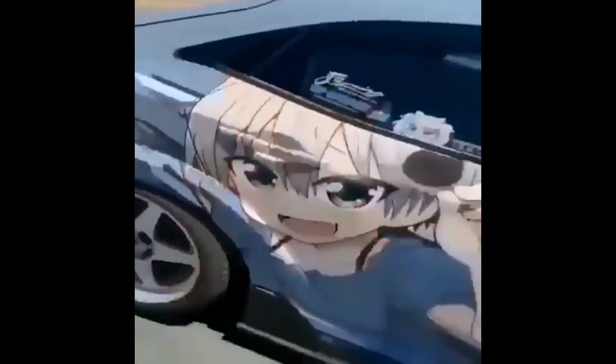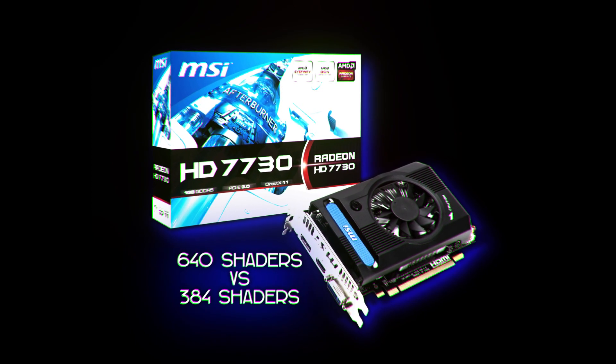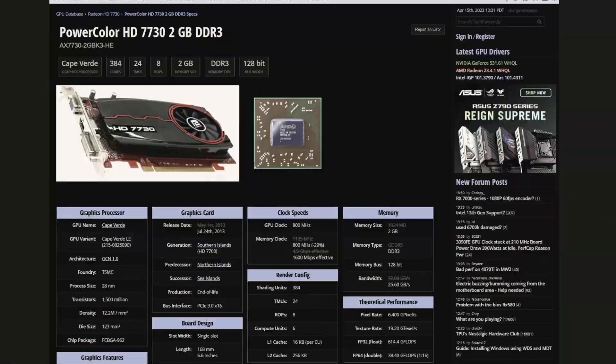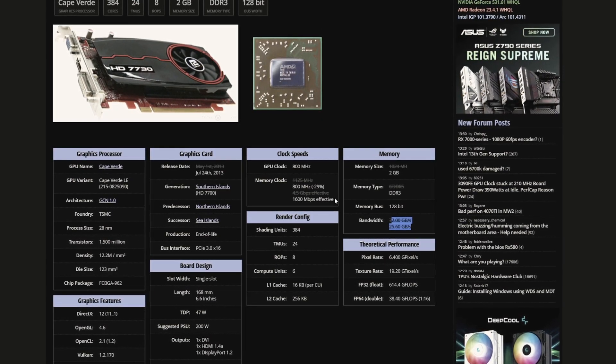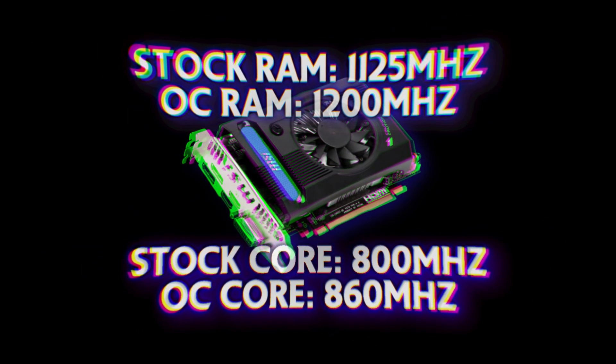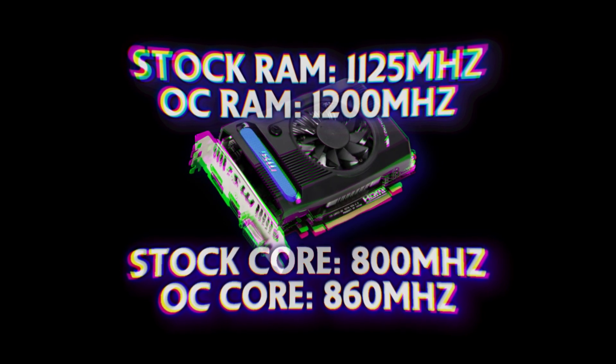Essentially, to keep it simple, this is a cut-down HD 7770. A lot of you are going to know what the HD 7770 is because it's a very popular graphics card from back in the day. This uses the same GPU as the HD 7770, but the HD 7770 has all 640 shaders enabled — this one only has 384. AMD put one gigabyte of GDDR5 on this, and some variants actually have two gigabytes of GDDR3. You wouldn't want the two-gigabyte variant because that will severely limit your gigabits per second. Stock, the RAM comes in at 1125 MHz and the core at 800 MHz. We were able to get a mild overclock to 1200 MHz on the RAM and 860 on the core.